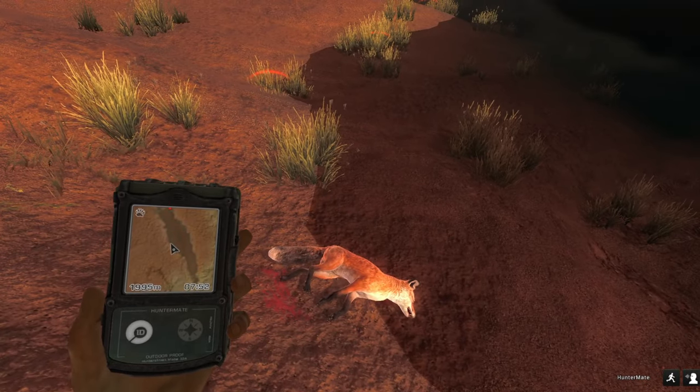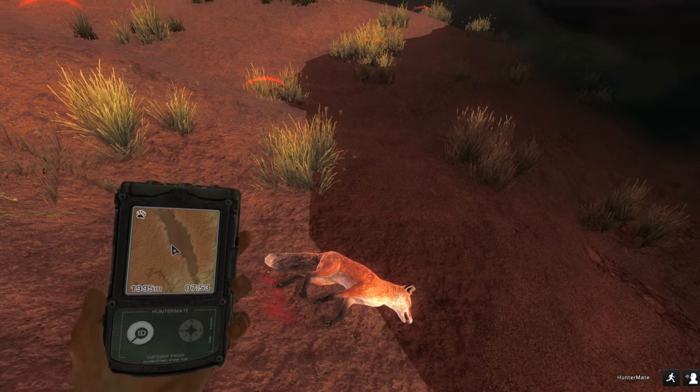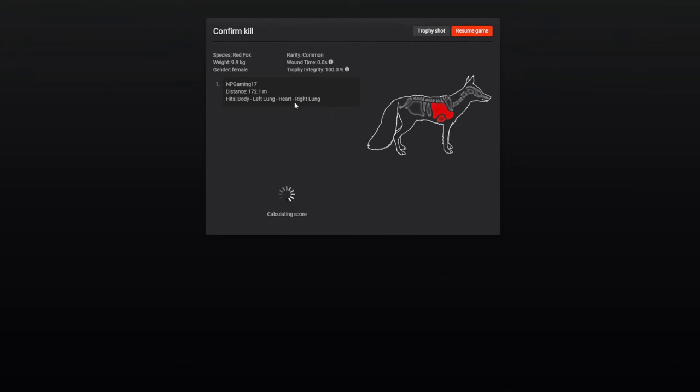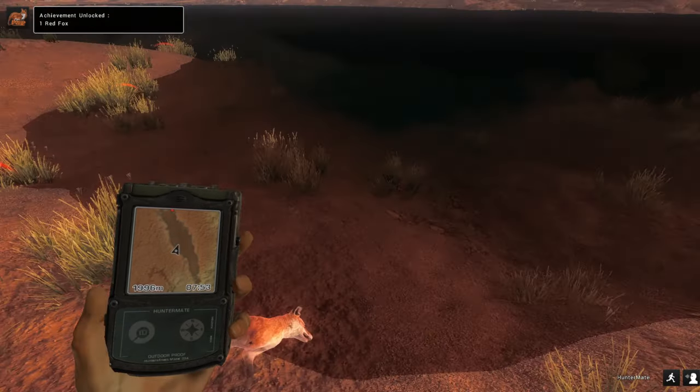Here's the fox. I'm going to have to look up what is considered trophy for them quick. Alright, so we're looking for a score of 30. It's a female, so unlikely. 21, though. That's not a bad fox. Do I want a trophy shot? I don't think so. I don't think we'll need to worry about that. But that is a nice fox.